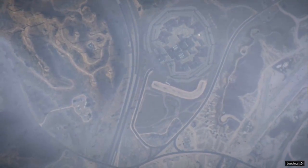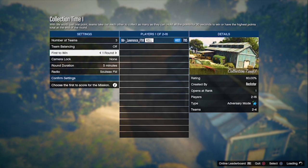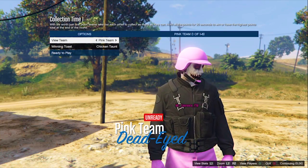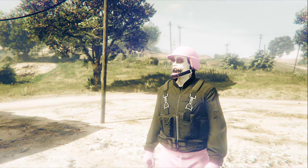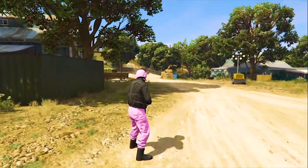When you load into Collection Time, only change the number of teams to 3 and first to win to one round. Then just invite your friends or wait till somebody joins. Now when you load into the job, just join the team that has Pink Joggers, or whatever color you want. They are ready to play, and now you just want to kill your two friends or the two random players and collect their bag.